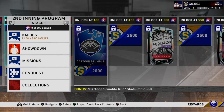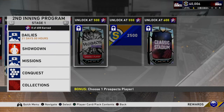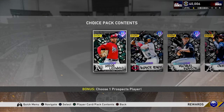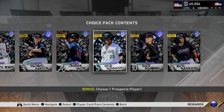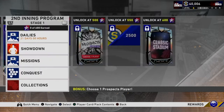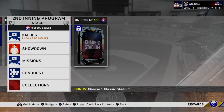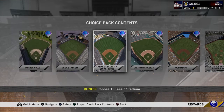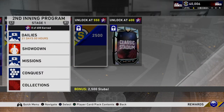Going beyond 300 stars: at 350 you get five packs, at 400 a cartoon stumble run, at 450 you get 2,500 stubs, at 500 stars you get a Set 2 Prospects pack featuring Kopech, Lewis, Lizardo, Christian Pache, Julio Rodriguez, Matt Manning, and Nick Madrigal. At 550 you get 2,500 stubs, and at 600 stars you choose one classic stadium.